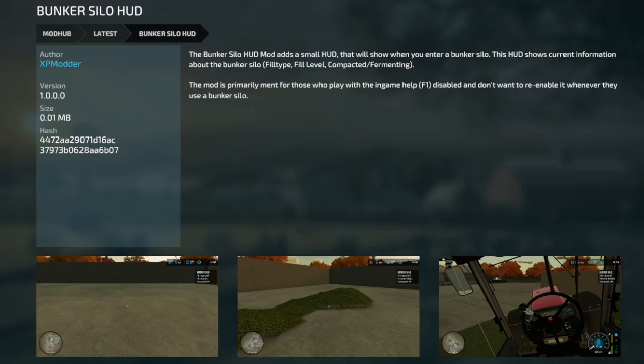Up next, we got the new mods for today. Let's start with the Bunker Silo HUD. It shows when you enter a bunker silo: the fill type, fill level, and whether it's compacted or fermenting. This is useful if you have the F1 menu disabled and just want a discreet HUD up there, so you don't have to walk into it and wait for the pop-up.